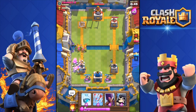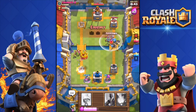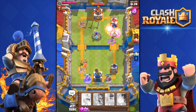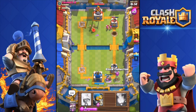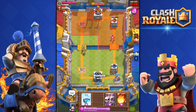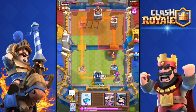Giant skeleton down — he's going to try for the tower. Skeletons are locking on. The bomb hits the tower again — more damage. Collector down. We have the advantage. I fireball his troops — almost missed it but we're still looking good.